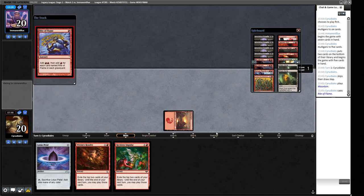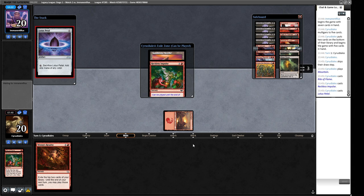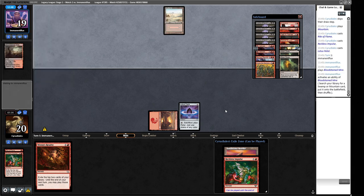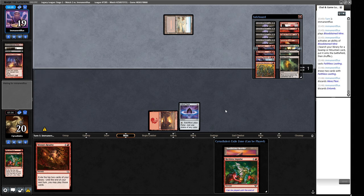We cast Rite of Flame into Reckless Impulse. We've got another Reckless Impulse for the following turn plus a Sandstone Needle - not great but it's what we have. They kept seven so we were pretty under the gun. They're going to take a turn off to discard the one card in our hand - at least it's not Show and Tell. They're playing Wear/Tear, meaning they have the answer to our Leyline in hand anyway. Reanimator decks are pretty attuned to beating Leyline of the Void these days.